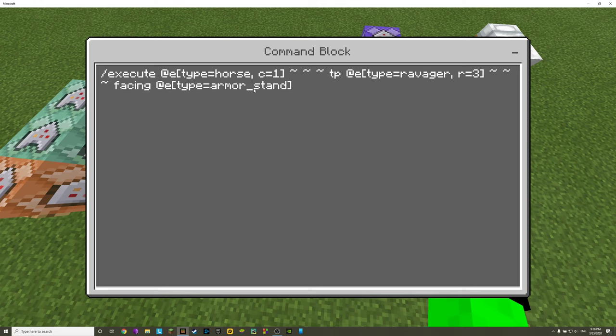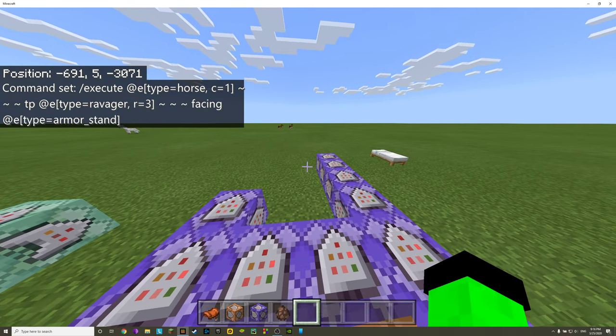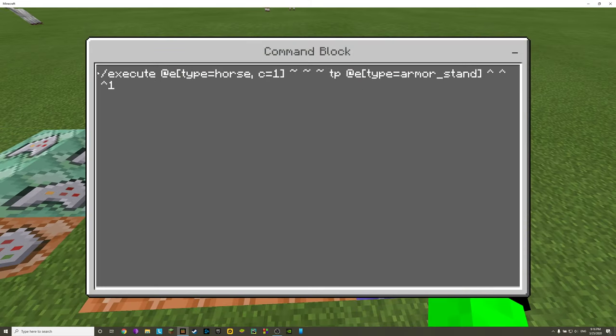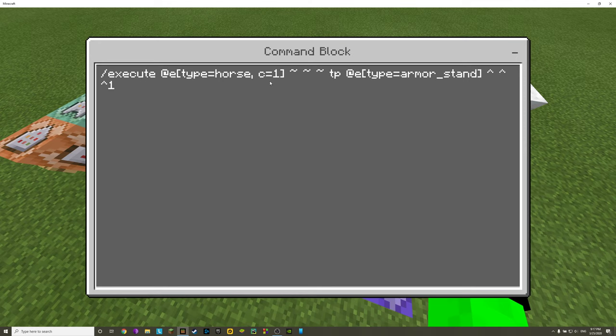However, it's not like Java where you can just use five tildes to tell the ravager to face in the direction of the horse. That doesn't work in Bedrock — Bedrock and Java have different command block setups. So I found a workaround. We execute at the horse we just summoned: @e[type=horse,c=1] — at the nearest horse, count of one — the closest horse to this command block, which is the horse we just summoned.